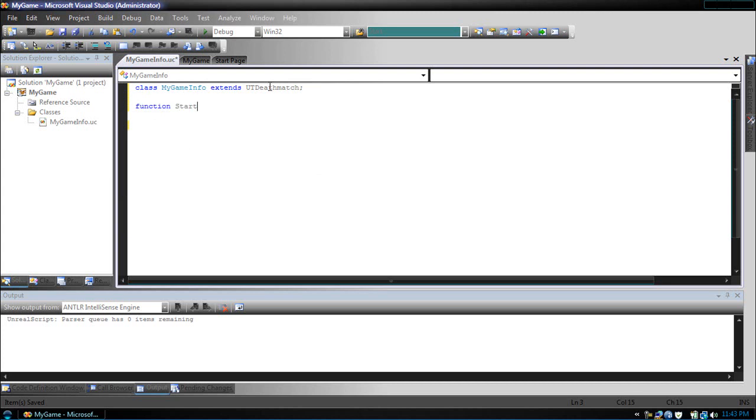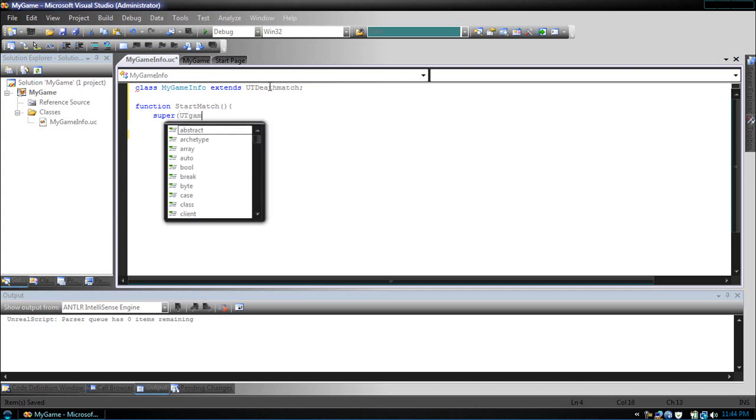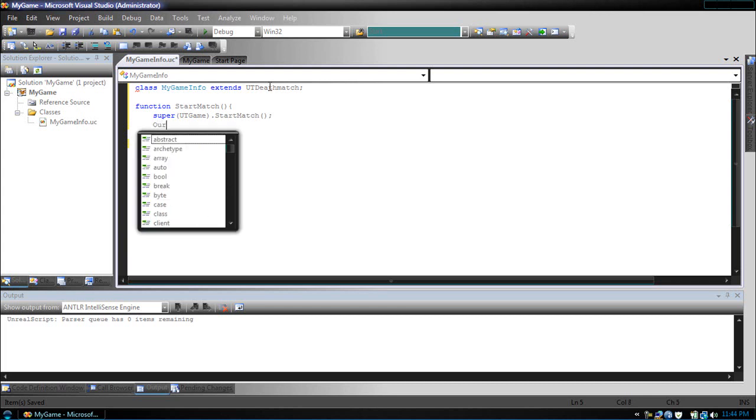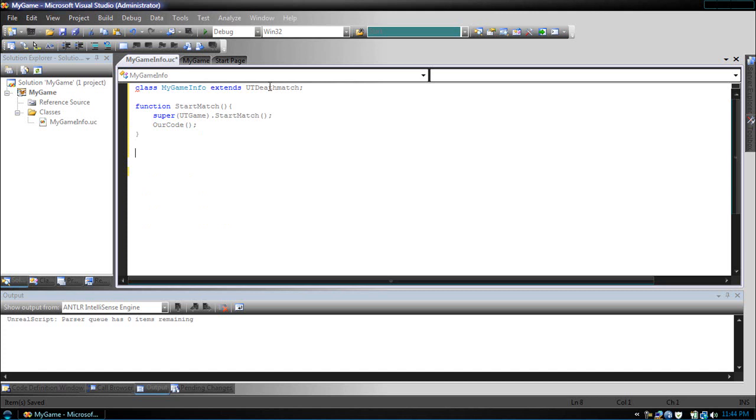Function Start Match, Super UT Game. Now you're going to make another function called R-Code. I'll explain all of this in later tutorials. For now, I want you at Start Match to add two slashes and say 'don't edit this function'.